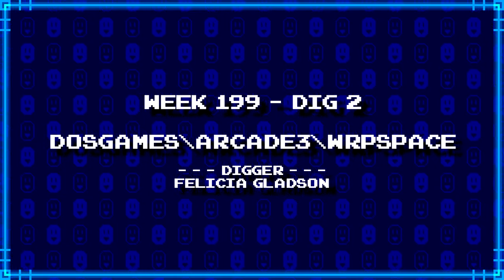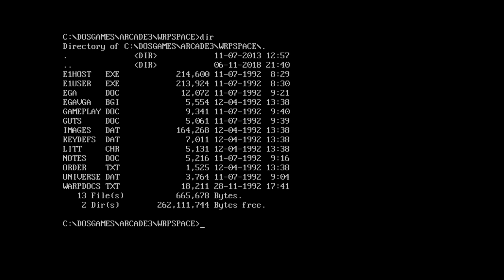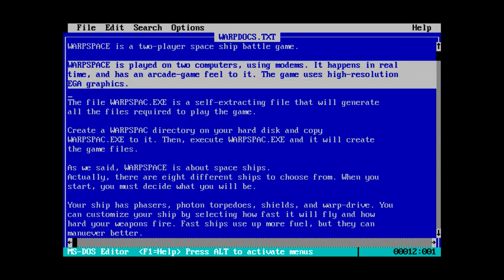Next up from Felicia Gladson, we've got dosgames/arcade3/warpspace - probably something called Warp Space. It's got EGA, VGA, BGI, so we know it's written with Borland stuff. There's a doc file, text files, a guts.doc, and an EGA.doc. There's an E1 host file and an E1 user file, so this might be like a BBS software type of thing. Let's load up one of these documents. Warp Space is played on two computers using modems - happens in real time, has an arcade game feel to it. I'm a little worried that maybe this isn't going to play single player.